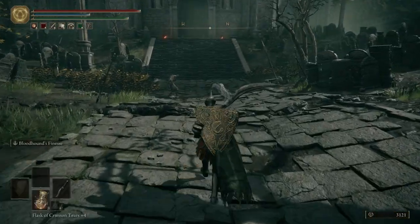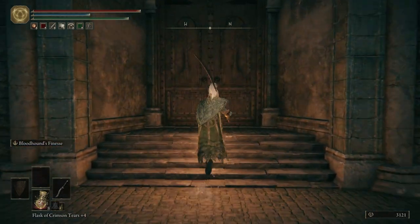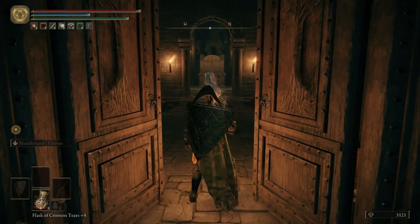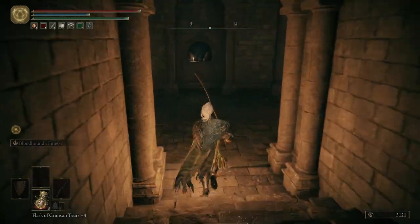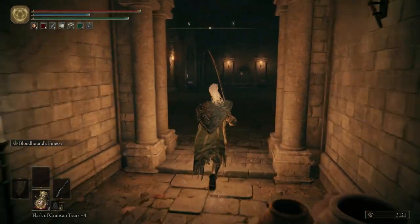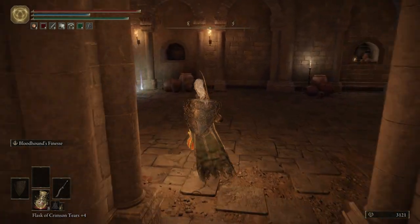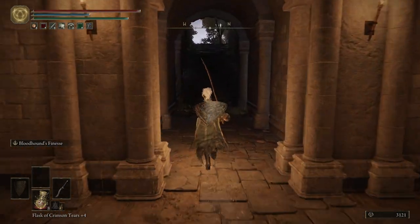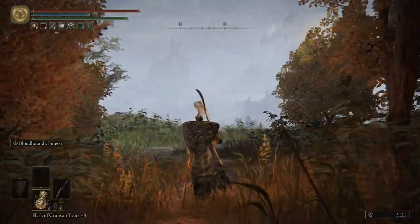Let's put on our lantern and we're going to run straight up this stairway here and open up the double doors. Off to the right is a dead end, so we're going to take the left path — this is the way to proceed through. We're going to hop off here, turn around immediately, and grab ourselves a Shabriri Grape. We're going to be giving it to an NPC. Her name is Hayetta. But before we do that, let's take our first look at Liurnia.